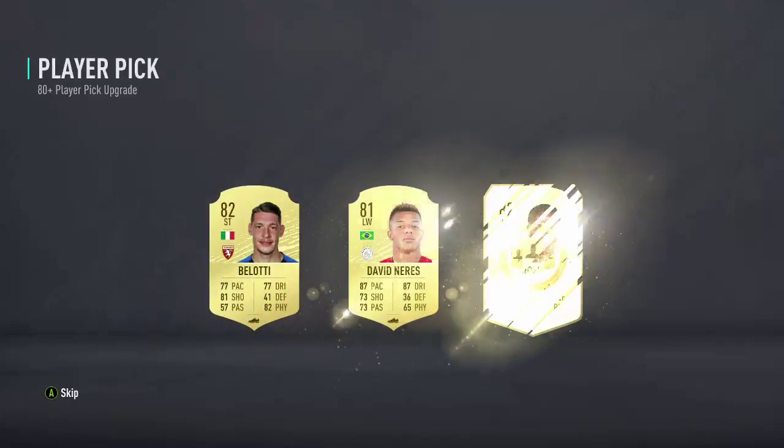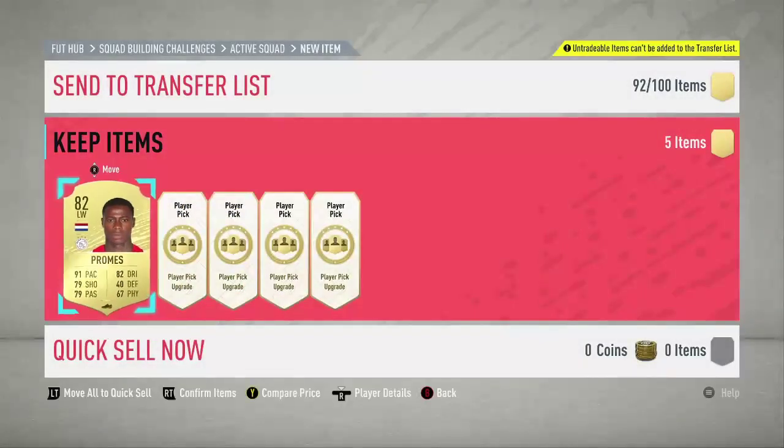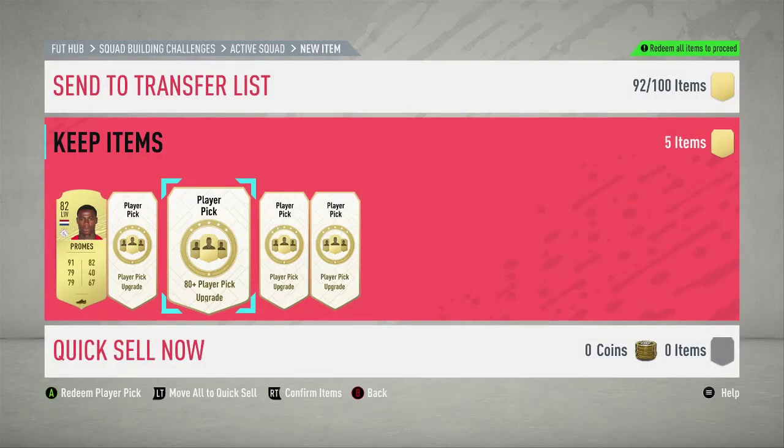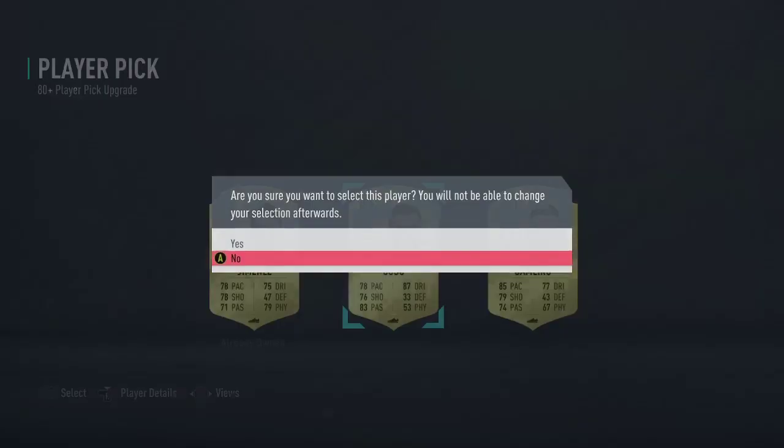We're going to get an 82, we're going to take Promise. Okay, not a bad start. Really hoping to get like a couple of higher ones, you know, 83, 84. See if maybe we can get a walk out - that'd be nice. Second one, we're going to get another 82 and Sousa.